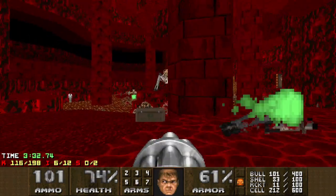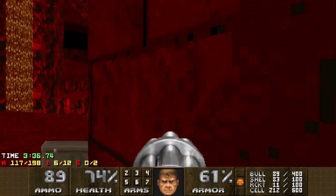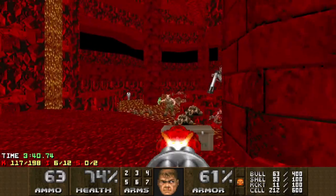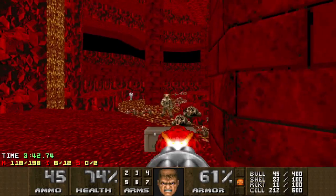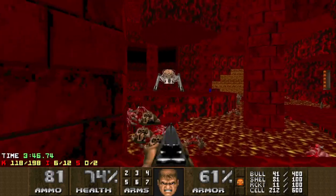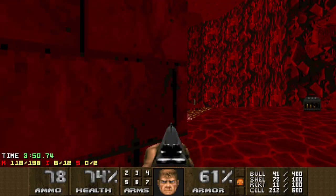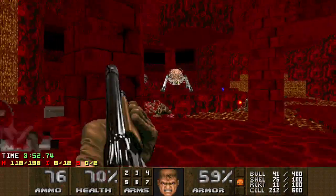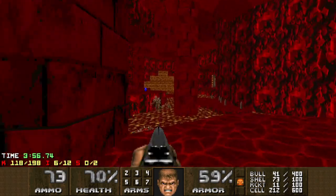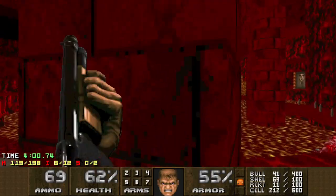Just sort of take potshots at anything that's not infighting. I'm trying to conserve BFG here as well because I want to keep that for the final fight. Even with all that infighting having gone on, I only killed a small handful of enemies. So not the most exciting gameplay — you could use BFG, but you really want it for the final fight.